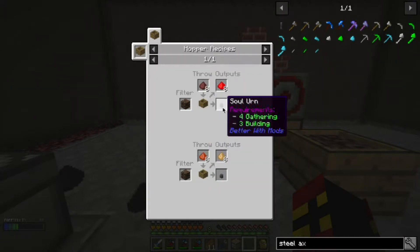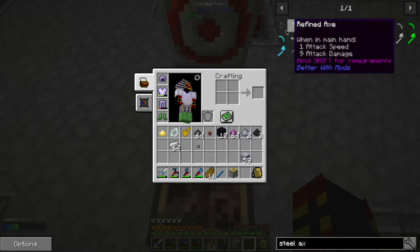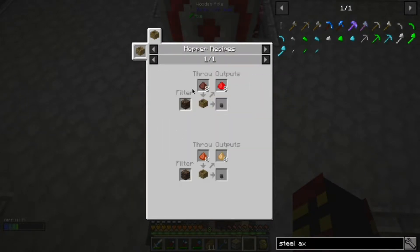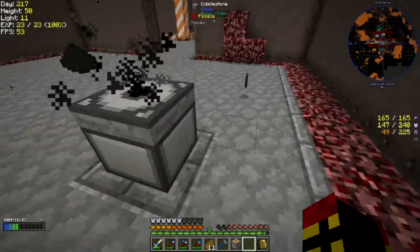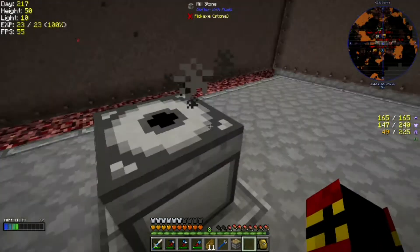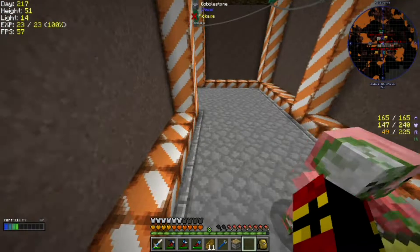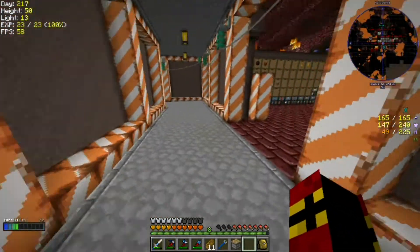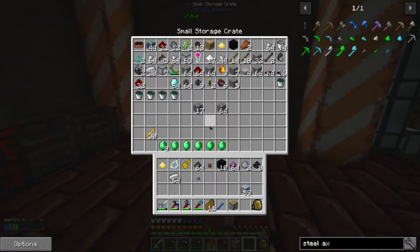So what we've got to do is we've got to throw this ground netherrack, which we get by just putting netherrack in the millstone. Now it's not pulverized coal that you need, it's coal dust, which means you've got to put coal in here. So I'm going to go ahead and grab some netherrack and let this do. I need to wait with it because these do despawn. We could put an item collector on it, but I don't think that I want to, I think I'm happy just waiting.